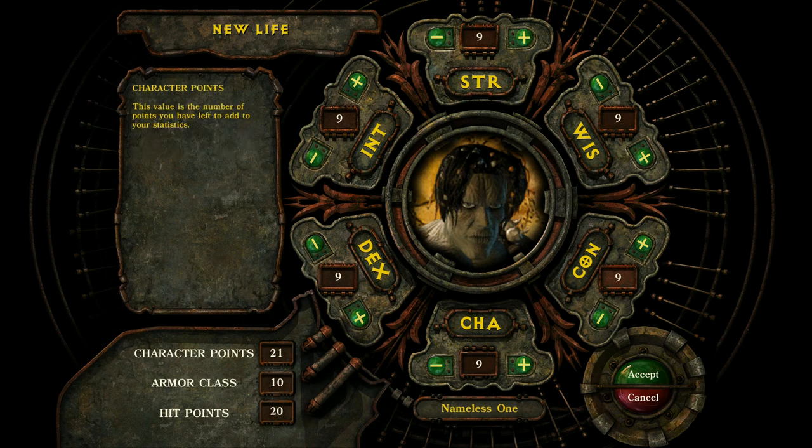Next up is your character points. When you begin your character, you have 21 character points to distribute. You do gain a character point per level, and doing certain things in the game will give you a certain stat increase. Now, next up is your armor class — based on your dexterity, higher dexterity will lower your starting armor class. Also, the Nameless One can't equip heavy armor but can equip certain items to lower his armor class. Last but not least are hit points. More hit points means a character lives longer. If a character reaches zero hit points they die — and if the Nameless One dies, he goes back to the morgue.